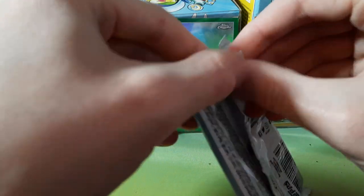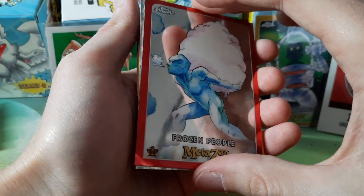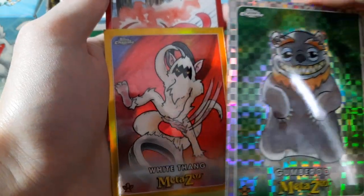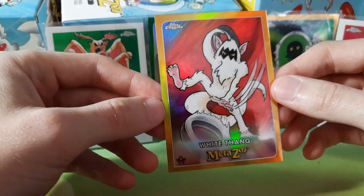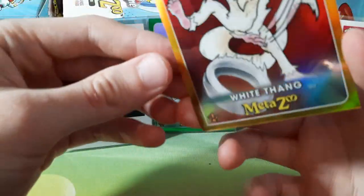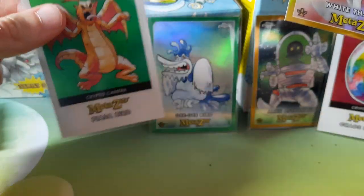Last pack from the second box. Gum-Baroo — oh, is that something? X-Fractor Gum-Baroo! That was from the same box, so two hits from the same box. Gold bordered White Thing, number 29 out of 50. Piazza is 49 out of 99 — that's pretty cool looking.